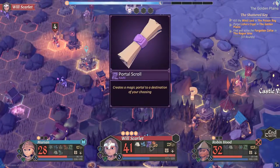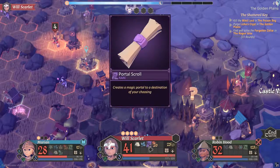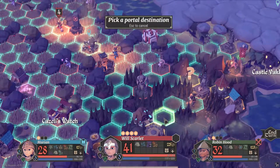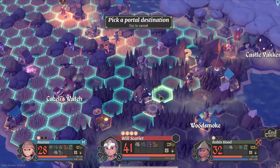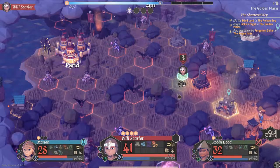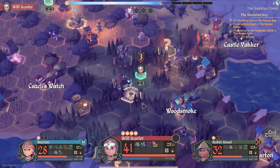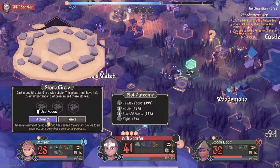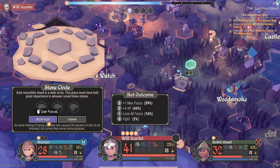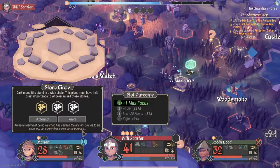I can use the portal scroll — it creates a magical border to a destination of your choosing. That would get me in closer. I've never used one of these so I'm curious. I'll move here, enter the portal — it's a temporary point allowing you to go back and forth. I want to go over to the stone circle. We can attempt this and get plus one max focus and plus four experience, or lose all focus. I'll use at least one focus point to ensure a higher success chance — there we go, pretty good.